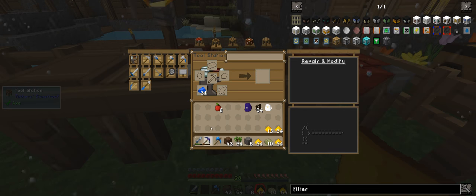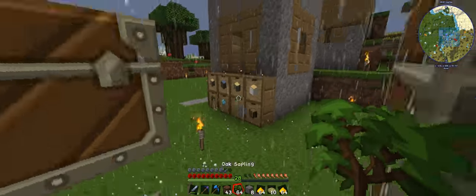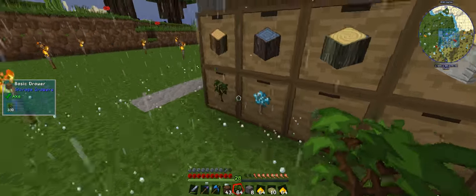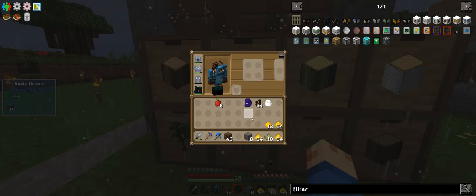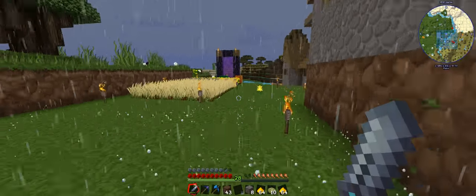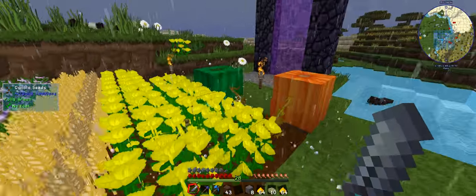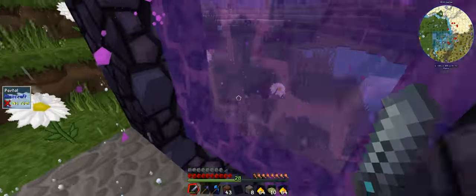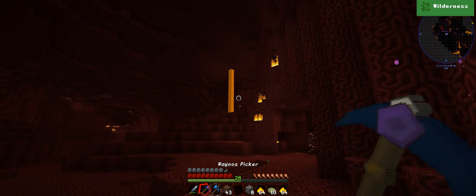We are going to go farm some glowstone in the nether. Let's right-click and put all of these away - we don't really need anything else, our sword is still good. We don't need any more rice because we're not going to go delving into the deep. Okay, glowstone.